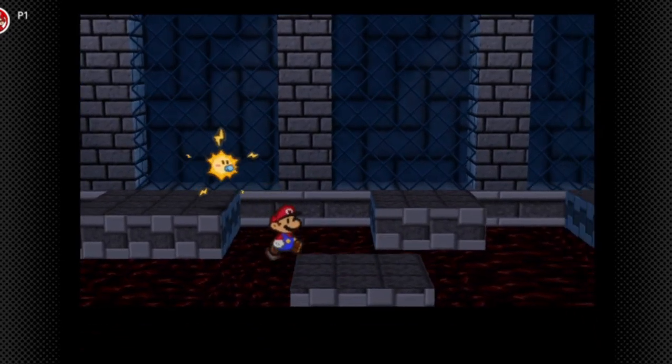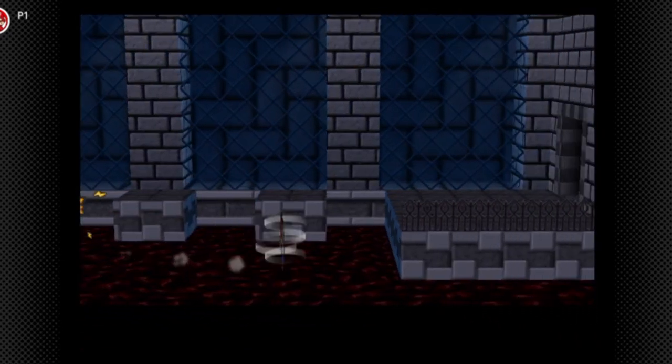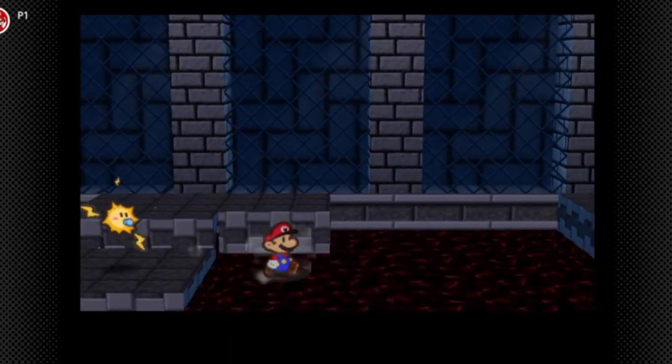I really didn't want something like this to ever happen again. Anyway, we're gonna put the key in the area — we're actually gonna need Watt for the next part. Like I said, there's not a party member that really goes to waste in this last chapter.